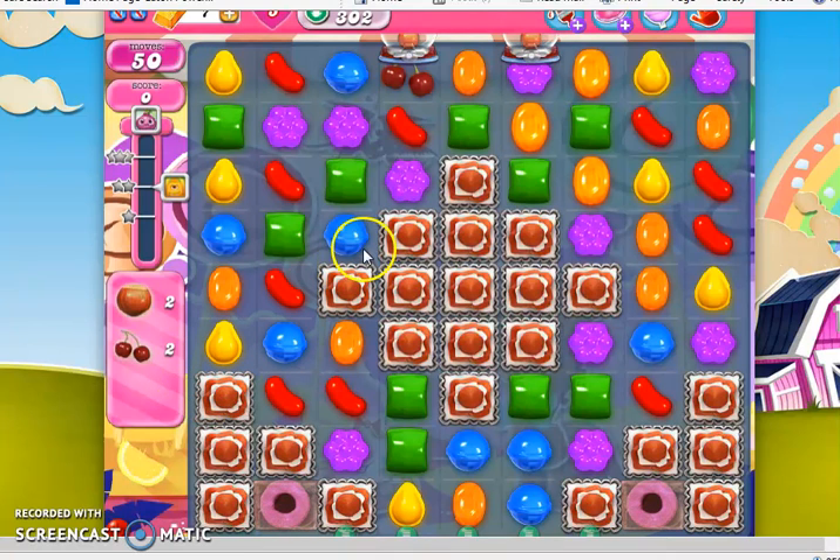Hi, this is ProfessorCC19, and today we are playing level 302 on our quest to the end of Candy Crush Saga, where we have 50 moves to collect 2 hazelnuts and 2 cherries.